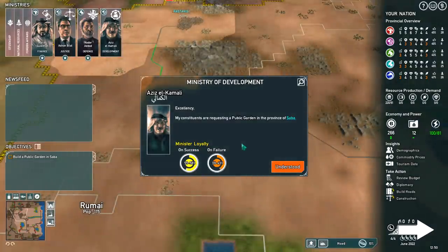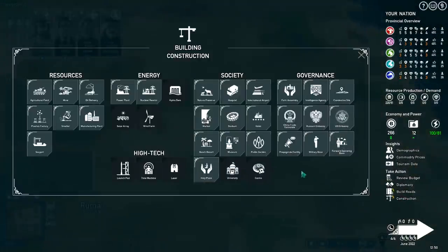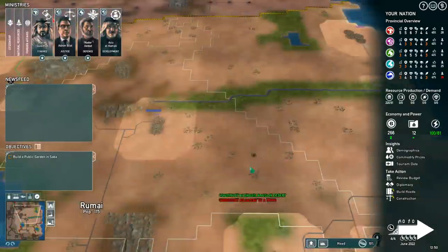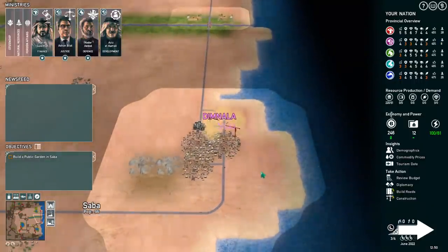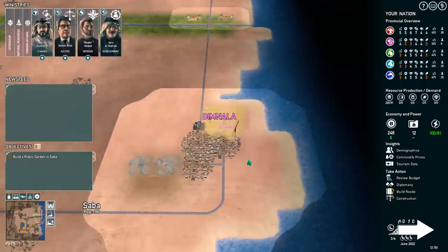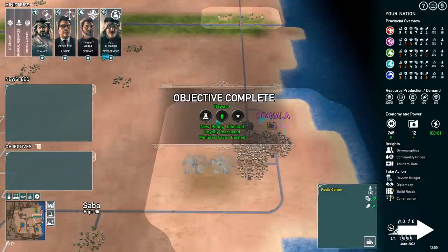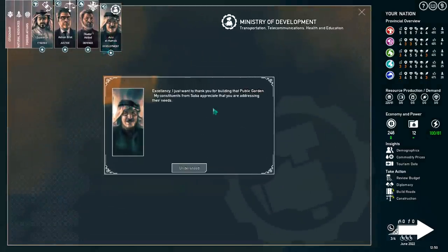Everybody wants a public garden in Saba. I do have some extra money — let's get a public garden going. It's going to cost us some money and it's got upkeep, but this is the minister who gets super pissed if we don't give him what he wants. So there you go — I've done the thing you desire, spent money from the communal coffers, you can be happy now. We unlocked a new policy and got a favor with the minister. The minister thanks us for building the public garden — his constituents in Saba appreciate that we are addressing their needs.